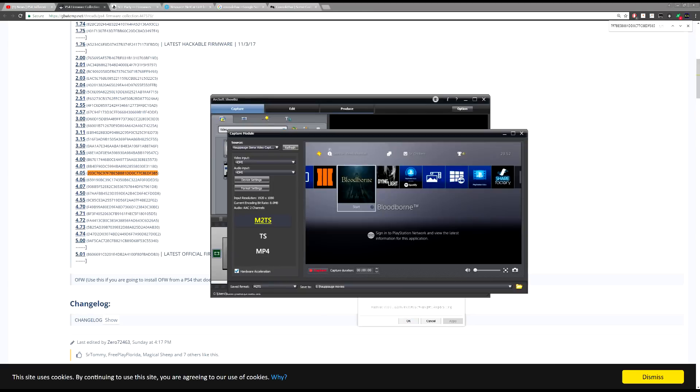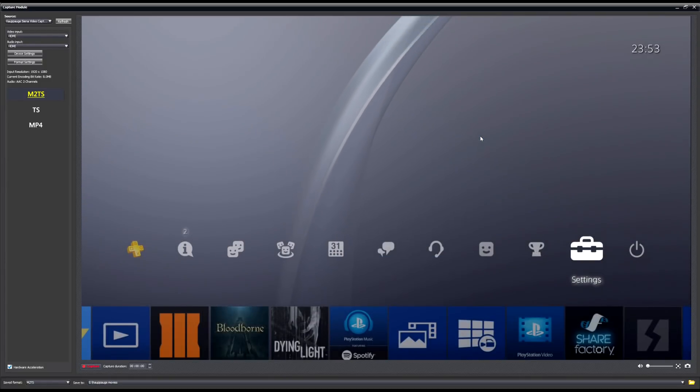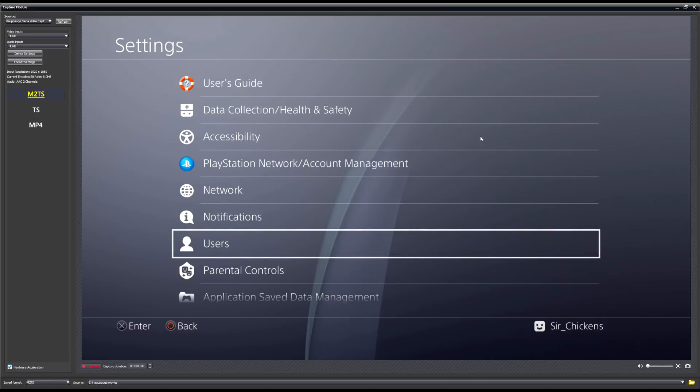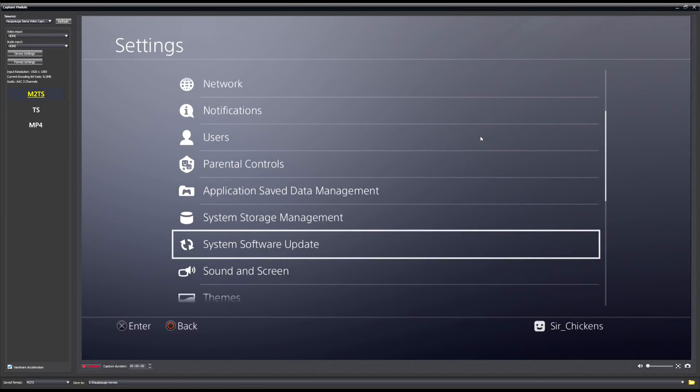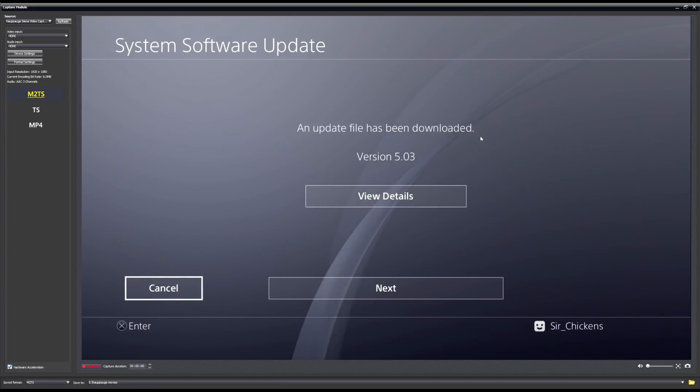To install it, go into the home menu, go up and all the way down to Settings, then scroll down until you see System Software Update. Also make sure your PS4 isn't connected to the internet if you're doing this, because you don't want it finding a newer firmware. If it's showing you 5.03, cancel that. If you've got your firmware on a USB already, it'll come up showing 4.05.